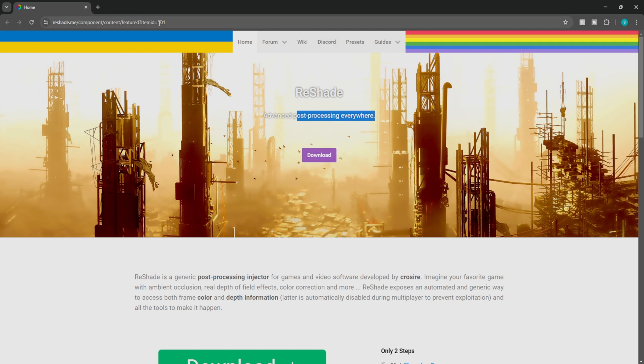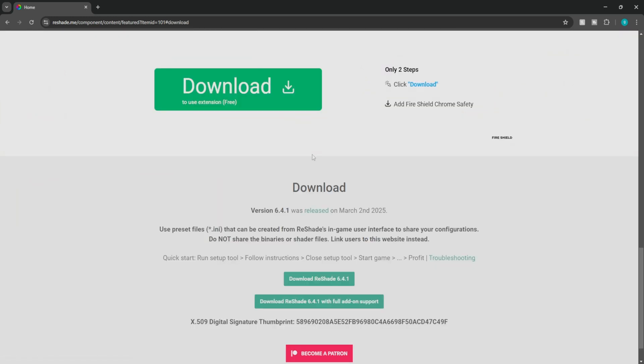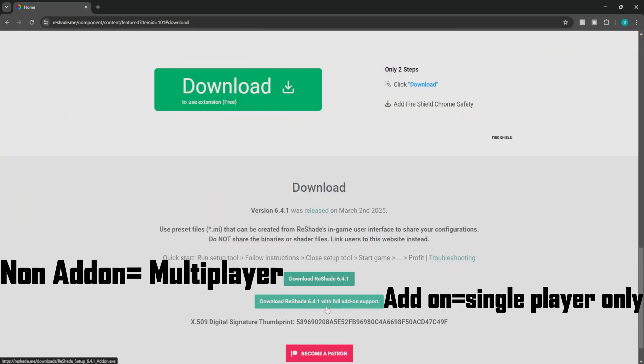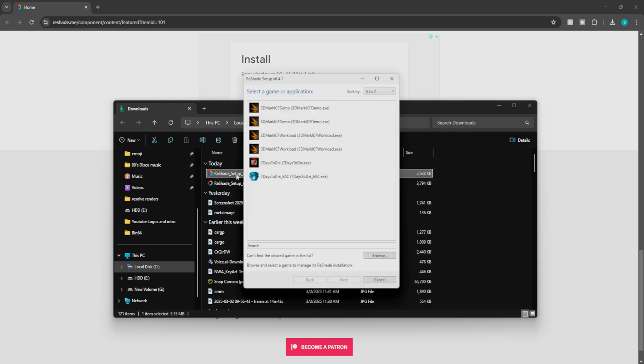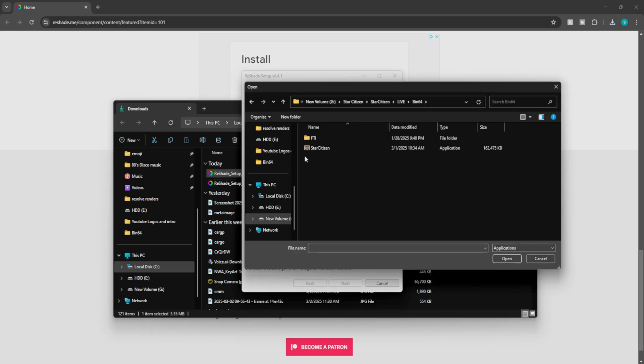Head over to the website, which will be down in the description below. Click on Download. Make sure you're downloading the right version, and they also have one with full add-on support. If you download the Reshade setup with add-on support, that's going to block inside Star Citizen. So for Windows 11 you want to use the basic setup.